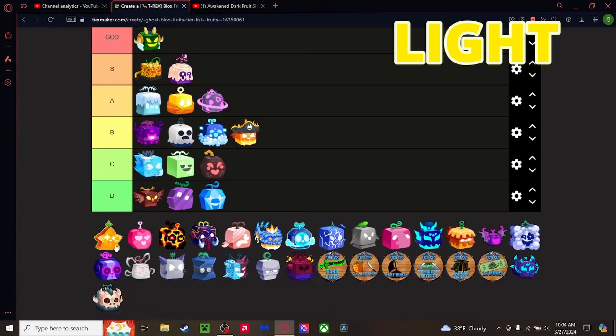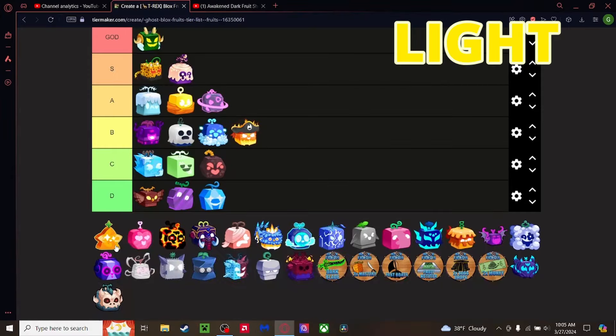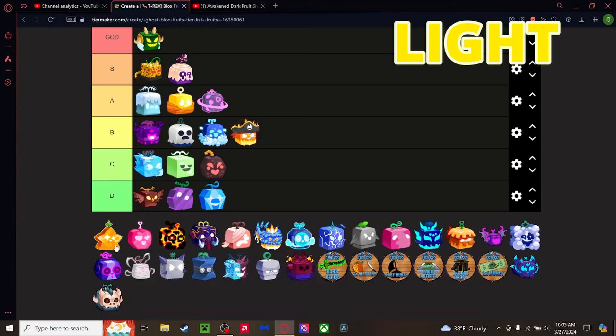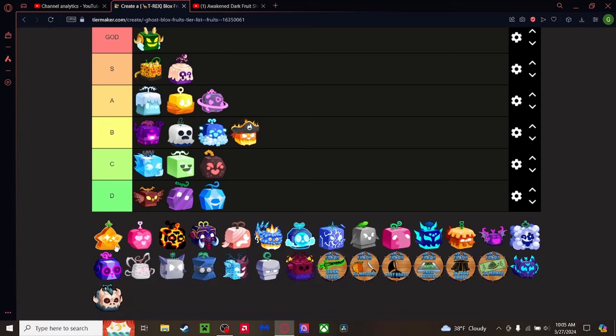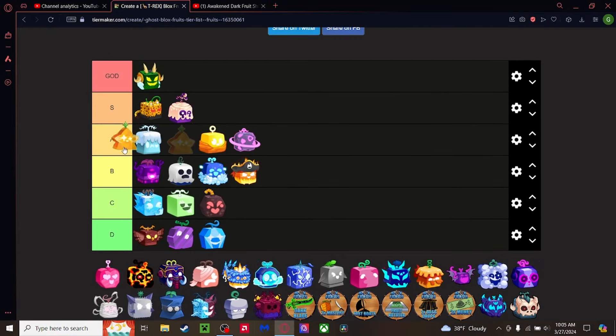Life fruit — I might have bias here but I really think it's one of the best elemental fruits. The awakened version is just insane, and the non-awakened is just as good. You have a barrage you can hit during the ultimate move simultaneously. It has the second best transportation. The awakening makes everything better — an arrow that does so much more damage, a better barrage, and a whole beam that does around 1000 damage every three seconds. Top of A tier.